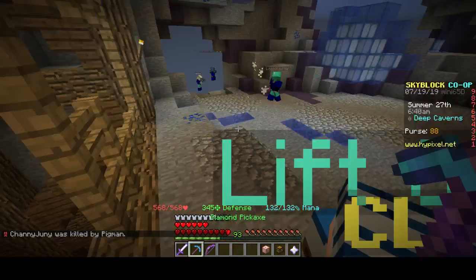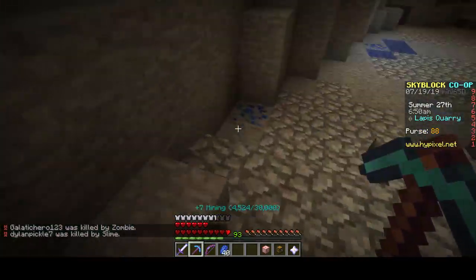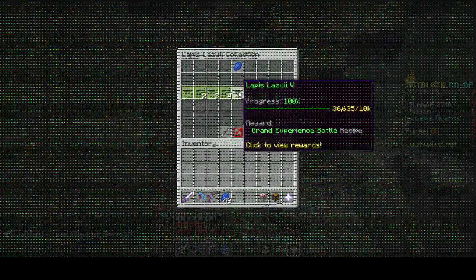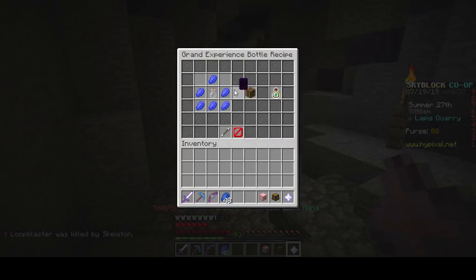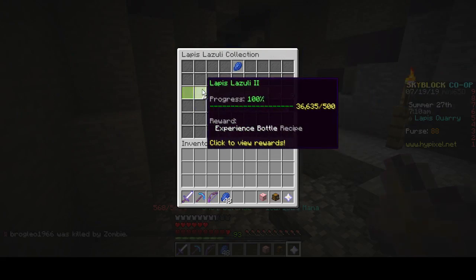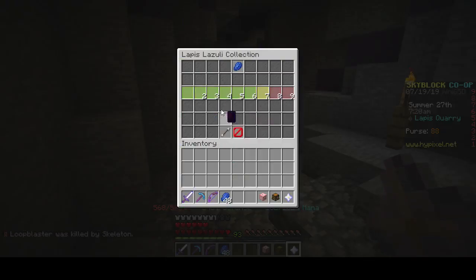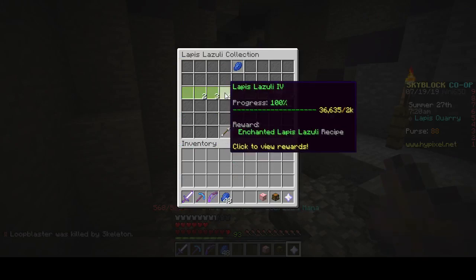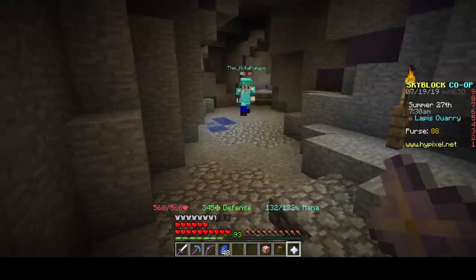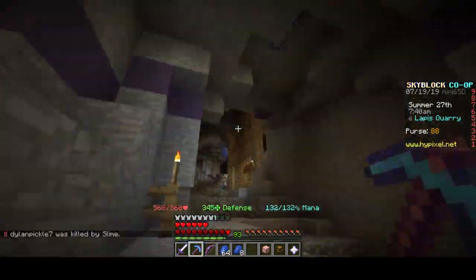You might be asking, lapis doesn't give you that much XP, but listen — if you get to a certain level, like level five, you can make grand XP bottles. You make those from enchanted lapis. I highly recommend not making the regular XP bottles from this; those are not worth it. Once you unlock the grand XP bottles, start upgrading your lapis and making those.